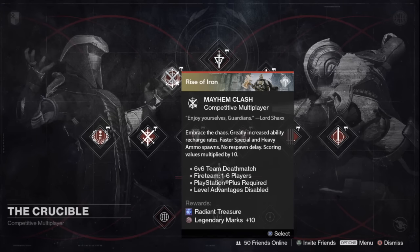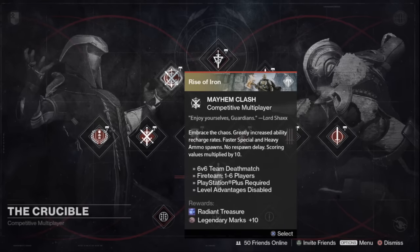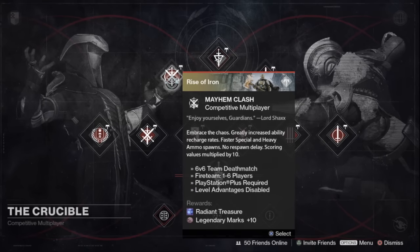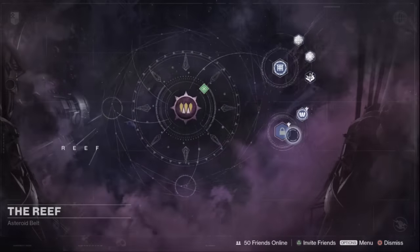I'm really looking forward to Mayhem Clash this week. We'll probably hit that up a ton because Mayhem Clash has increased ability recharge rates, faster special and heavy ammo spawns, and no respawn delay — so you can farm PvP packages really well. Make sure you pop a Crucible booster before you hop in. That will net you the Radiant Treasure package this week. Let's go over to the Reef and talk about what's going on in the Prison of Elders.